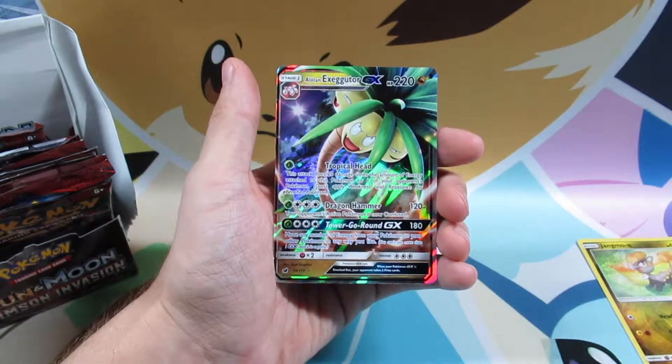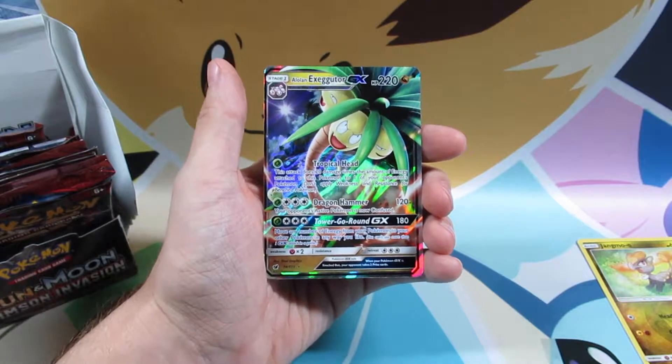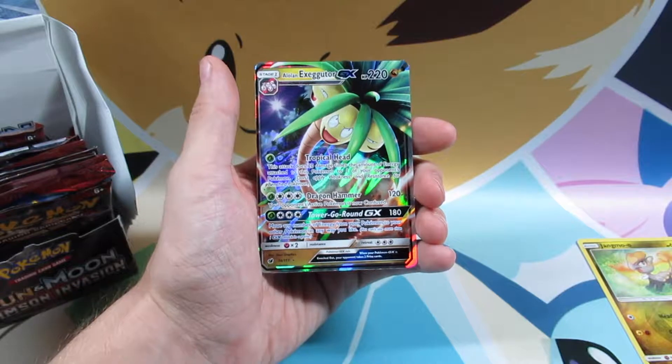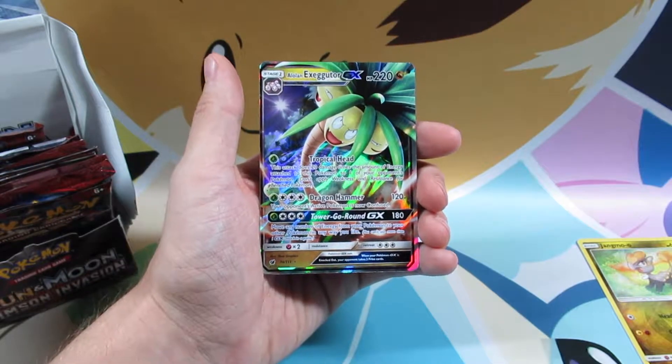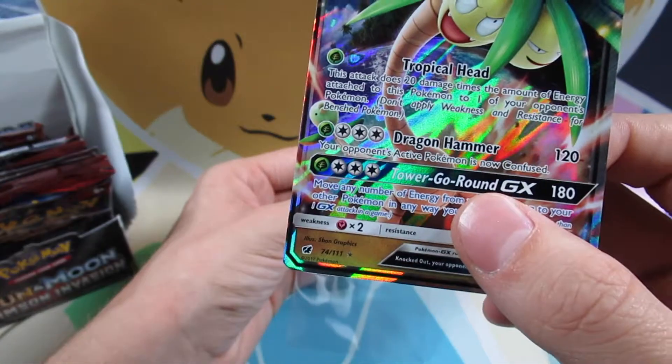We have an Alolan Exeggutor GX. I think this is a pretty cool Pokemon. I like how they just made the Exeggutor bigger with a longer neck. Very, very cool. And it's in pretty good condition.